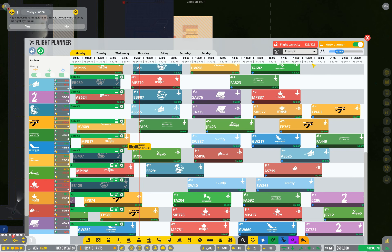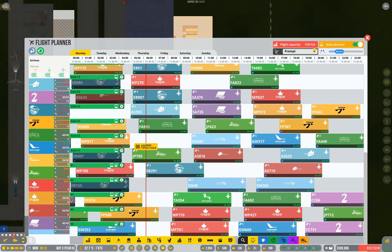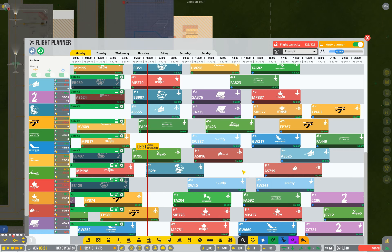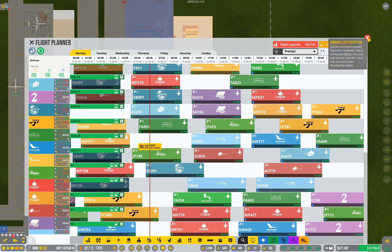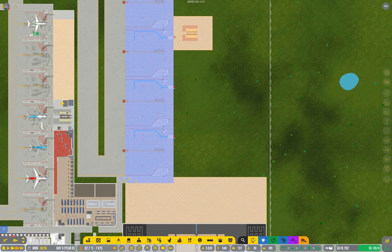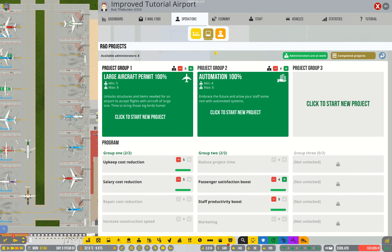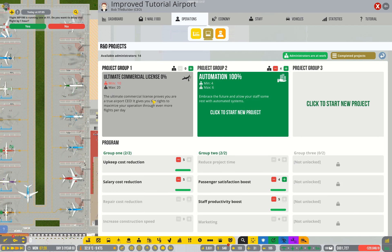The other piece of research that's likely to be relevant to you at this point is the ultimate commercial license. I've already got 125 out of 125 possible flights, so adding more stands right now doesn't actually achieve anything in terms of expanding my airport's capabilities. Yes, it opens up a different type of flight, but it doesn't actually let me have more planes in the air at the same time. So I highly recommend getting the ultimate commercial license as well — even if you don't think you need it yet, you will need it pretty soon.